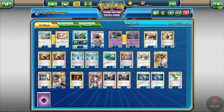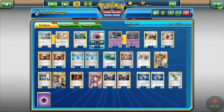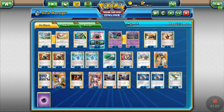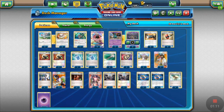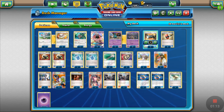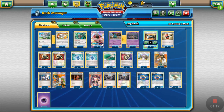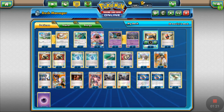We have one Orangiru for draw support, we got two Tapu Ladies for getting our supporters back into our hand or just using draw support, we got four Trubus, we got four Garbutters, and we got two Candle Catchers — just in case we are in a really tight situation where there's a Pokemon we wanted to knock out and we wanna catch that Pokemon and bring it back to the active spot.